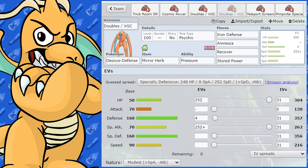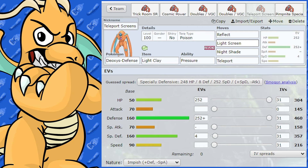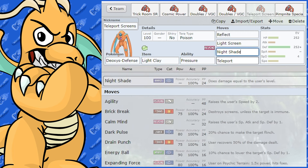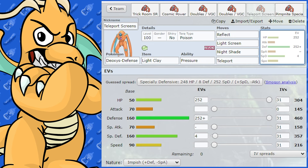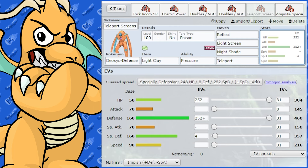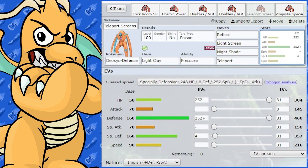Deoxys Defense can also run a Teleport and screens set. Reflect and Light Screen with Light Clay increases duration to eight turns instead of five. Night Shade gives you a bit of presence, and Teleport lets you pivot safely. Tera Poison or Tera Steel would be how I'd run this. Max HP and max Defense with Impish nature — it works well as a defensive wall.